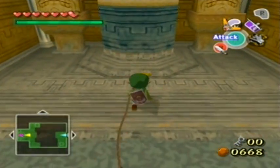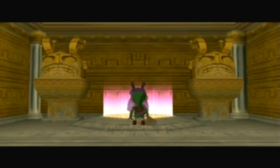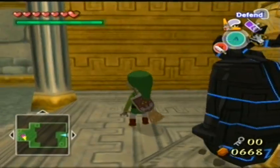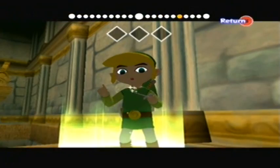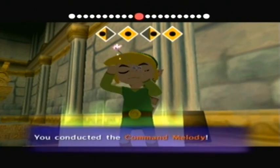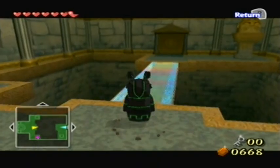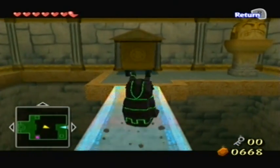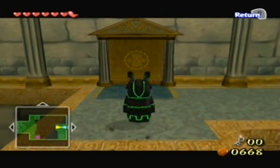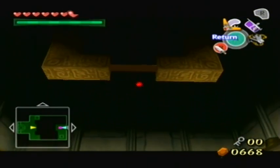There's another statue on the other side of this pit that we can call down just like before, except we can't bring him back with us because we needed to swing over here with our grappling hook. This took me a little while to figure out when I first tried this, but Link needs to stand on this button over here and use the Command Melody to take control of the statue — it's pretty creepy. The statue starts glowing green to show that you're controlling it, and you walk him across the bridge that Link made. Then we press R to cancel, just like we did with the seagull, and swing back across to meet our statue buddy!